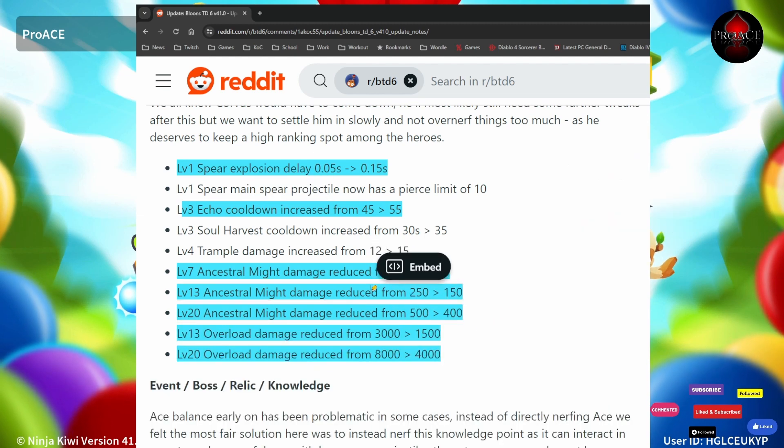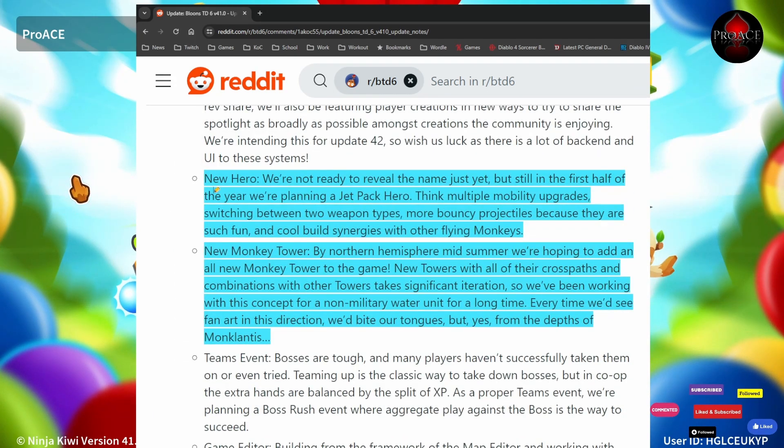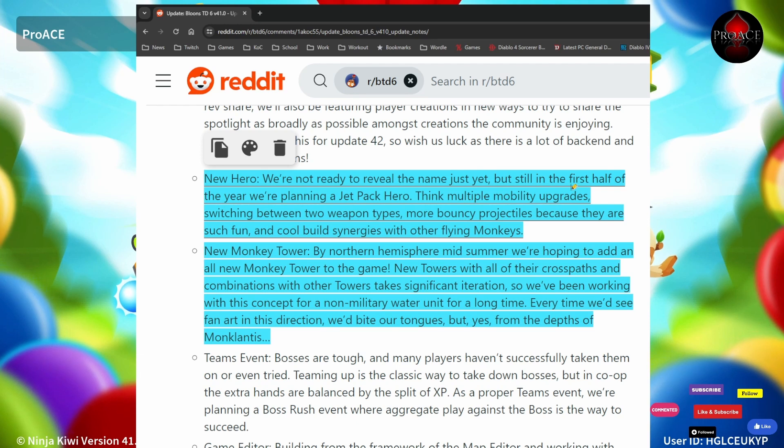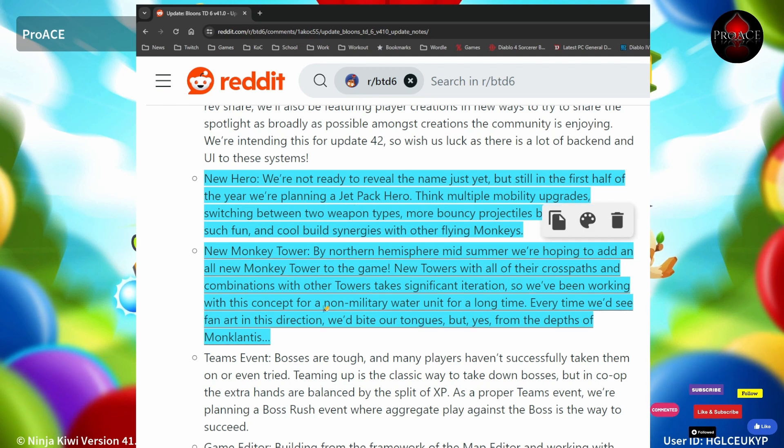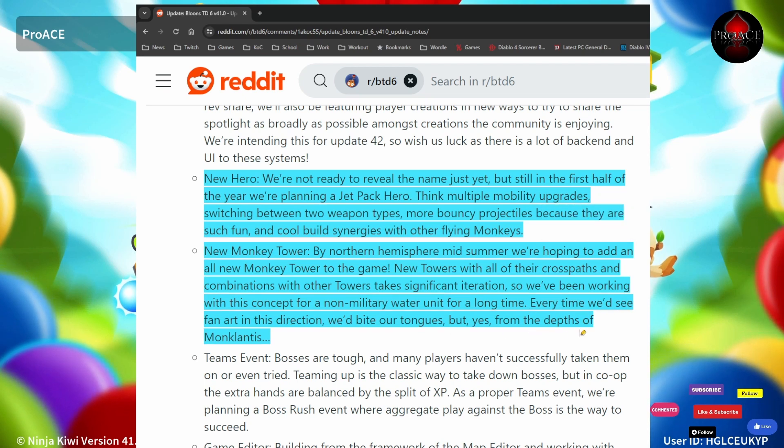Looking ahead, there's a new Hero — not ready to reveal, but still in the first half of the year. They're planning a Jet Pack Hero with multiple mobility upgrades, switching between two weapon types, and more bouncy projectiles, with cool build synergies with other flying monkeys. There's also a new monkey tower planned by Northern Hemisphere Midsommar — a non-military water unit they've been working on for a long time, from the depths of Mon Calantis, which sounds like a magic type of water tower.